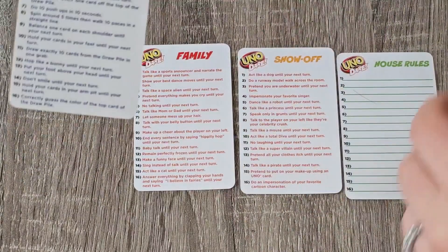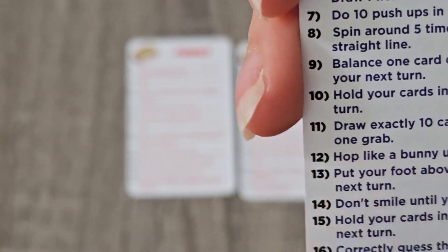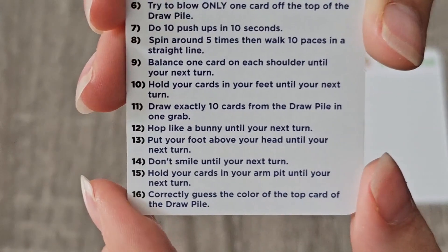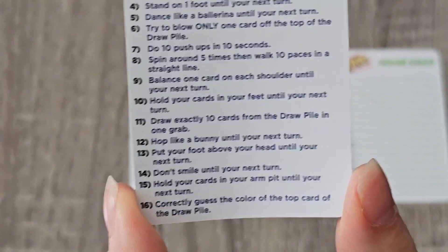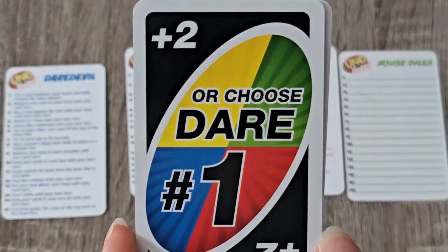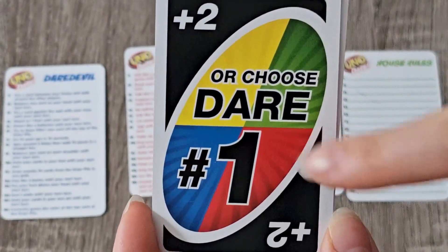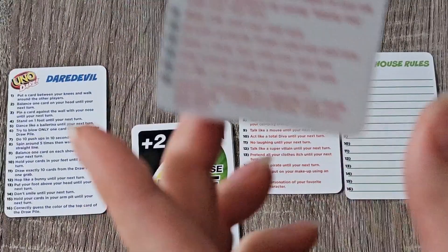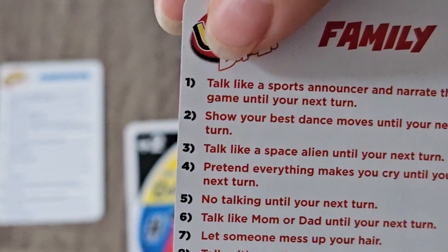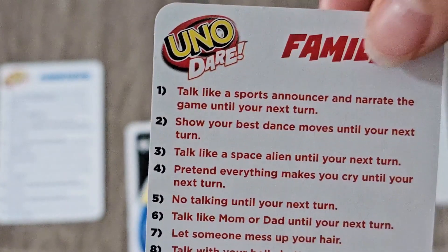So say we chose Daredevil and number 12 — you would find number 12 on the dare card, and it says hop like a bunny until your next turn. So that person would have to do that until their next turn. Another dare card looks like this: wild plus two, or you can choose dare number one. Say we wanted to do dare number one from the Family category — that would be talk like a sports announcer and narrate the game until your next turn.